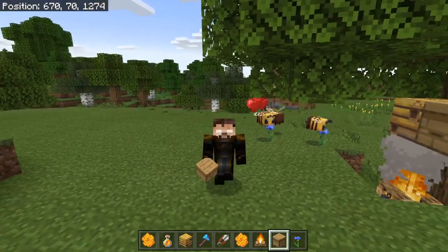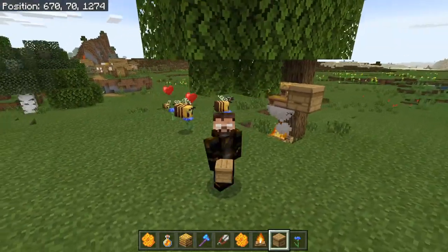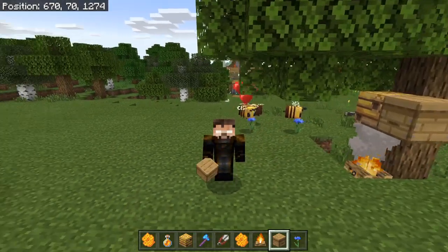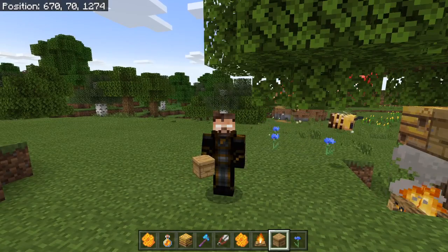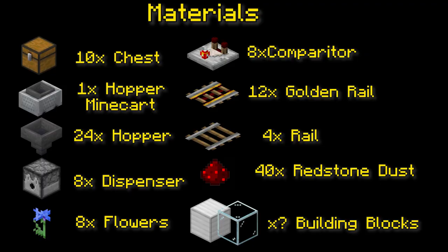After you've got a suitable collection of hives and bees, we want to automate this farm. For this build you are going to need: 10 chests, 8 comparators, 1 hopper minecart, 12 powered rails, 24 hoppers, 4 regular rails, 8 dispensers, 40 redstone dust, 8 flowers, dirt, building blocks of your choice, and glass. Let's get to it.